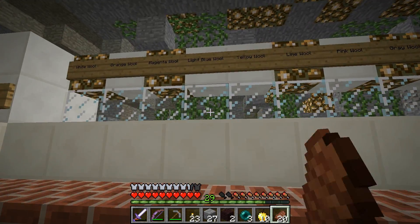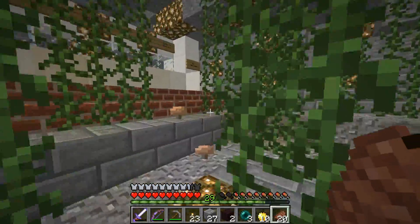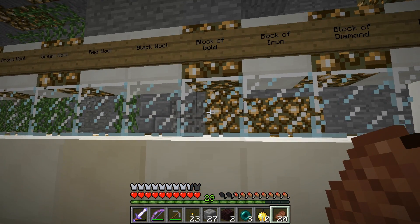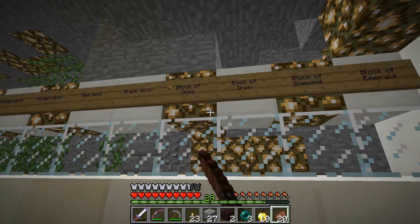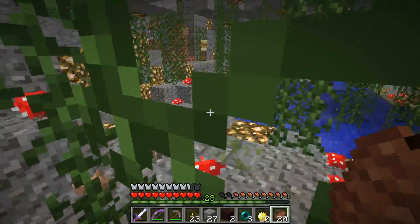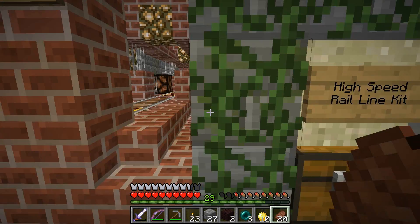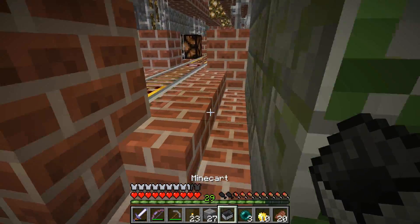So I still got the light blue wool left in intersection one, and this intersection should have the next three wools or so. There's only a block of iron, diamond, and ooh — there is emerald. So I gotta keep an eye out for emeralds. Why is a block of gold before the block of iron? That is backwards. High speed railing kit — I'm gonna have to go ahead and plop a mine cart down and see where this goes.